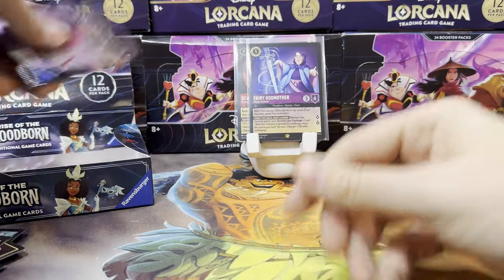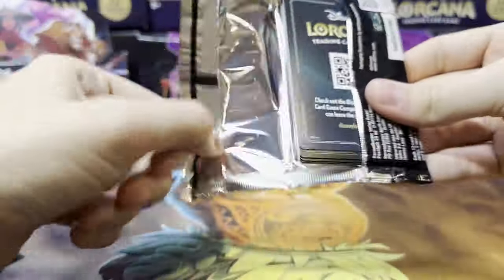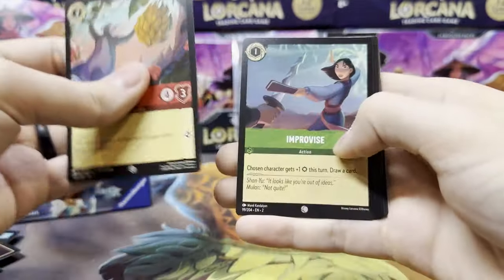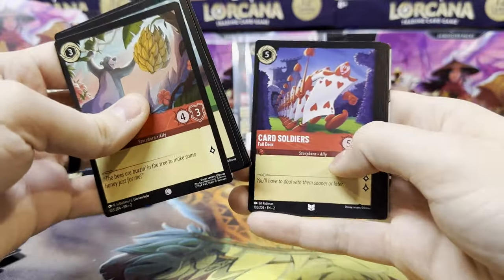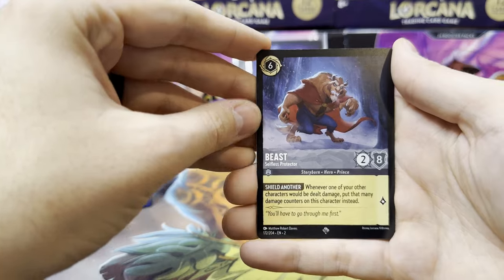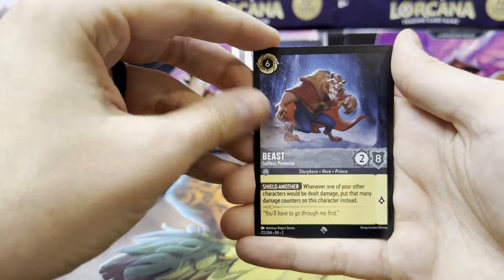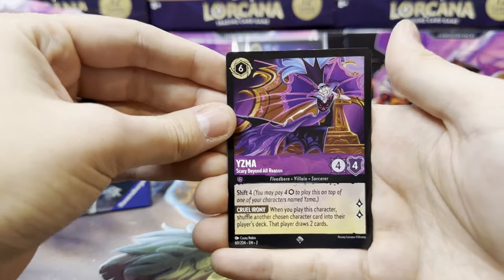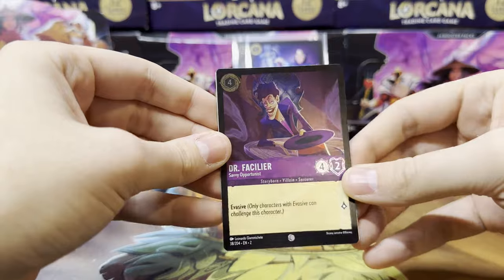We can better plan our strategy around completing the Master Set when things release on December 1st. We might also plan to set some alarms to try to get in the queue and get lucky for the Ravensburger website release. Then on December 1st, the Shop Disney website will also release stuff. We got Beast Selfless Protector as a super rare in our first slot, so the next should be a super rare as well since we burned all our legendaries. Yep — and Yzma Scary Beyond All Reason, and a common Dr. Facilier as our foil.